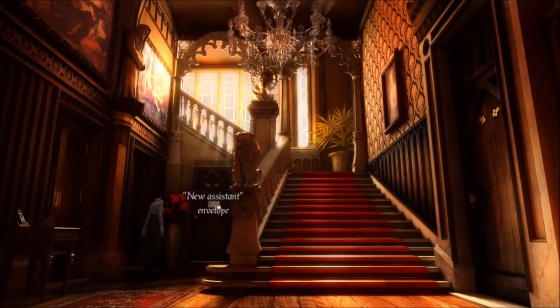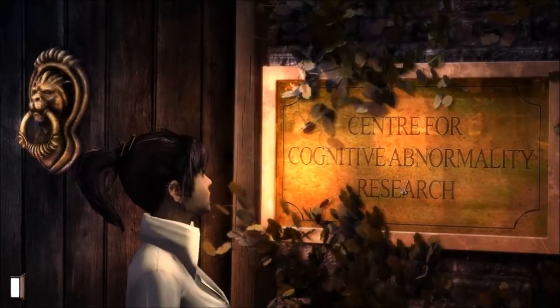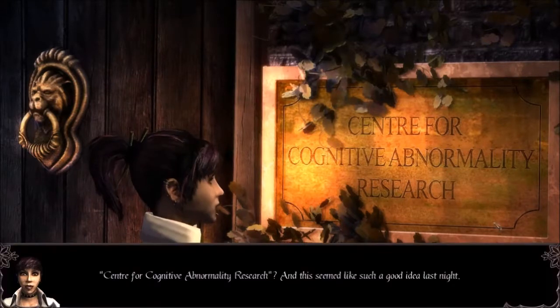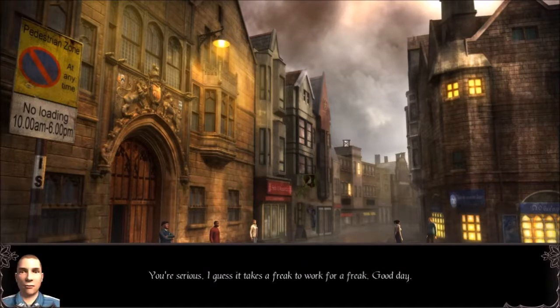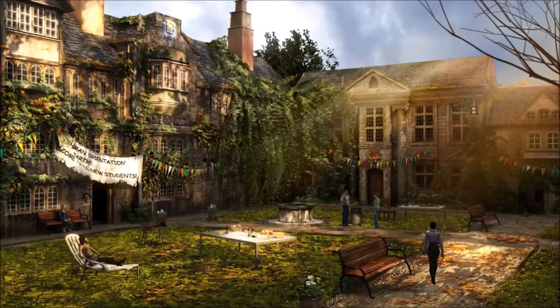Our first order as the new assistant is to find six willing test subjects for the doctor's experiment. Now's a good time to mention that this is a house for the cognitively impaired — not raising any suspicious flags or anything. The doctor is known all around Oxford, and everyone thinks he's a crazy person for some unknown reason. Sam gets the idea that incoming freshmen probably haven't heard of the doctor yet, so she goes to the freshman dorm for willing lab rats. She succeeds in finding willing test subjects, but they need a little convincing first.